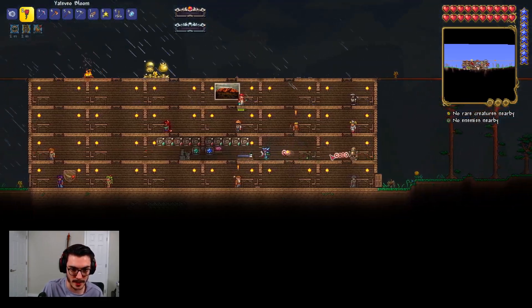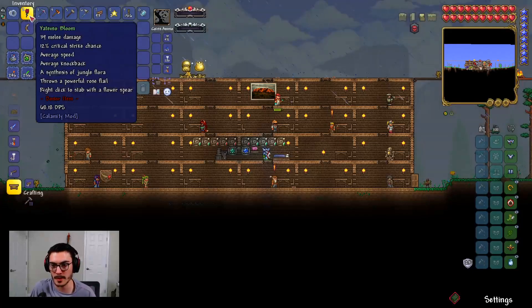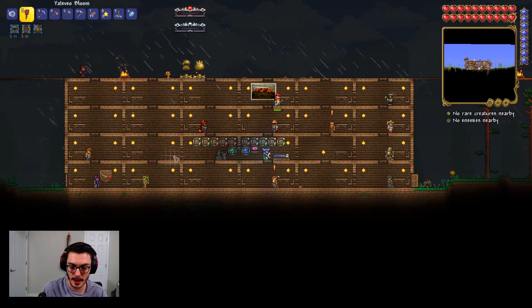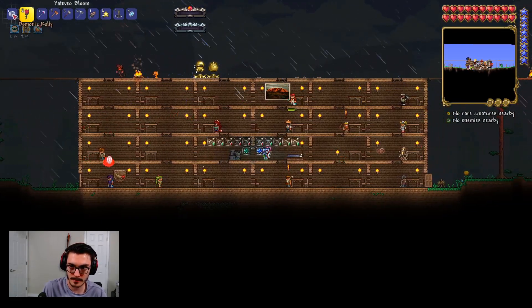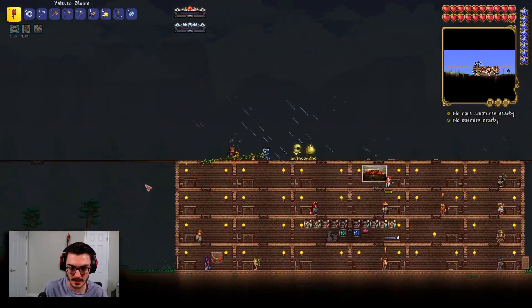12% critical strike chance, average speed, average knockback. Synthesis of the jungle floral — throws a powerful rose flail, right-click to stab with a flower spear. Okay, the flower spear is the true melee form — that's what we'll be looking for with the next accessory. I'm going to go look for it — I have a hunch it's going to be down in this area.